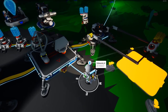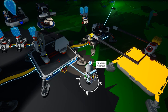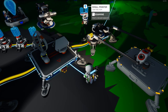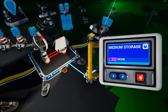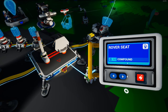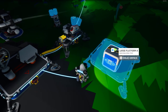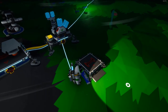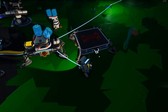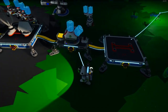I think I want one for the other large printer, one for the research station, and then we've also got the small printer. The small printer has a rover seat, though I'm not entirely sure what the rover seat is for. Let's go ahead and unpack that. We'll just go ahead and set this right next to you — we can hook it up. Very nice. And I should have plenty of stuff to get another one, so let's go ahead and do that.